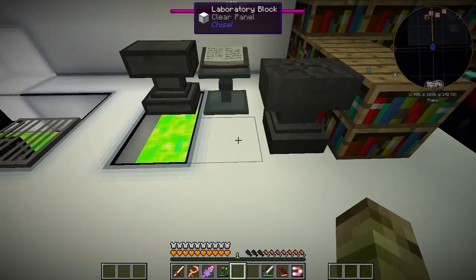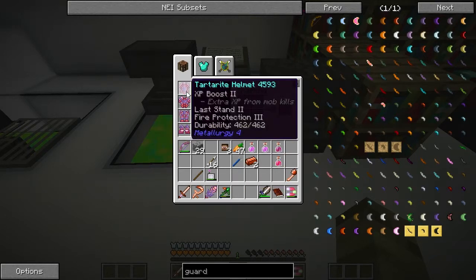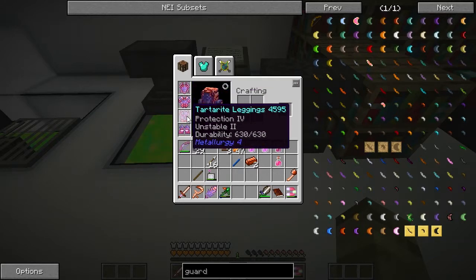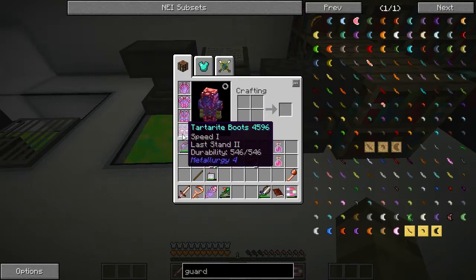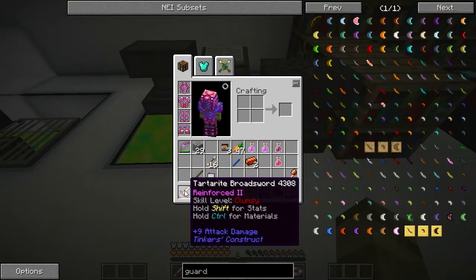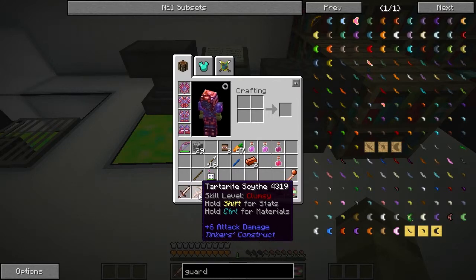I've gone ahead and added those enchantments now, so let's have a look at what luck I had with them. I've just done random enchants for now — maybe we'll improve on them later on. As you can see, I've got Last Stand, Flight Protection, XP Boost, Protection, XP Boost, Protection again — Stable 2 — and Speed 1 and Last Stand 2. Over on the sword, I managed to get Smite, and I've got a Tartarite Broadsword which I'll probably have to level up. I was looking at this scythe — it can attack enemies in a range, so maybe we might stick with the scythe for a while. But we've got to level these two up anyway, so that's something to work on.